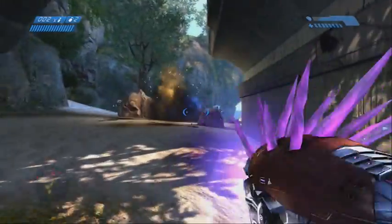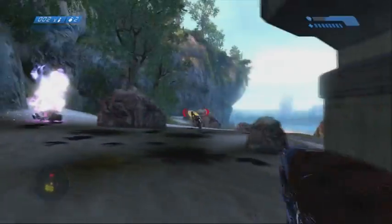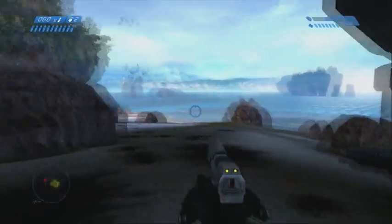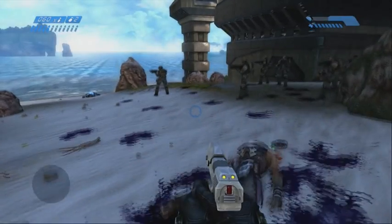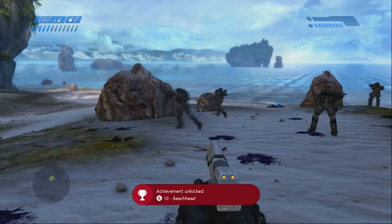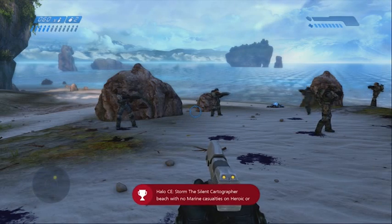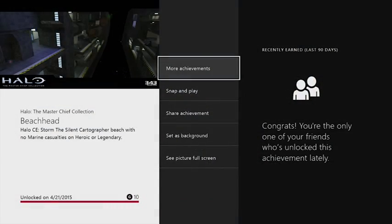This is the hardest part — you're going to come across a Red Elite, possibly, and a Blue Elite. The worst possible scenario is you'll come across two Red Elites, and I think maybe that's only on Legendary. You want to kill them as fast as possible; go for the Red Elite first, then the Blue Elite. Once you do that, you'll get your Beachhead achievement for 10 Gamerscore. There are around 7 to 8 Marines, but if you don't get it, you can just restart again.